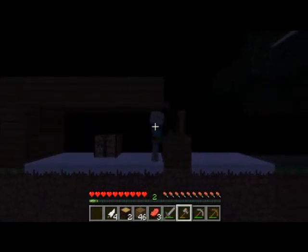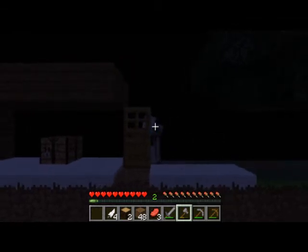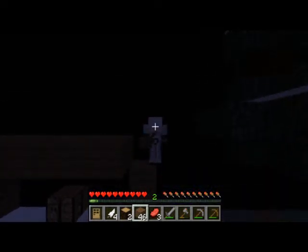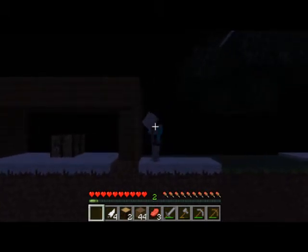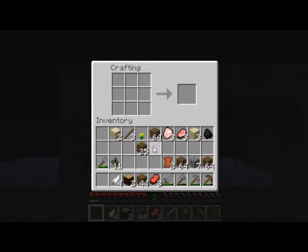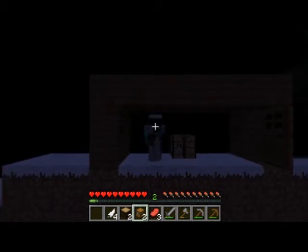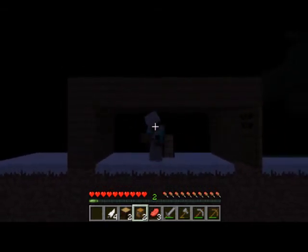I'll put the door here instead — it'll look prettier. Okay, that works. Just place it there and then the door there. Let's make a chest, a double chest. Oh my god, it's hard to just place a chest. That was a zombie.